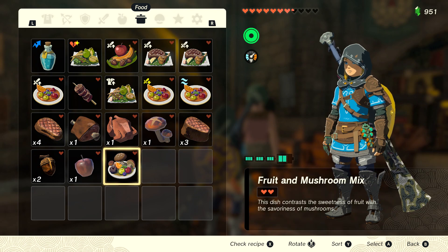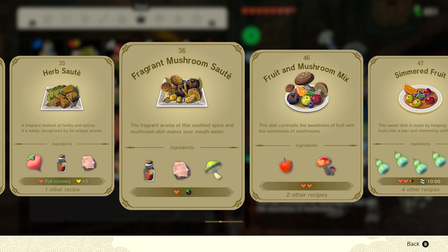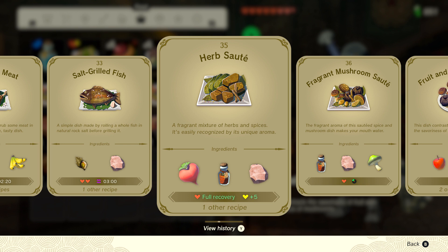Now real quick, if you look at something you can check the recipe. Fruit and mushroom, fruit, apple and mushroom, and apple and mushroom. There's a bunch of stuff right here if you want to use any of these ingredients. Are these all of our recipes?